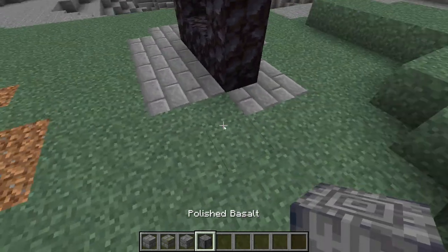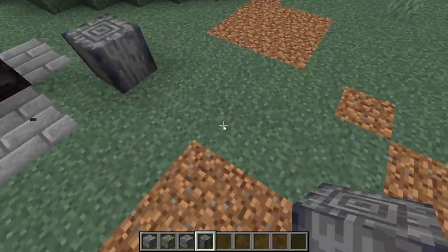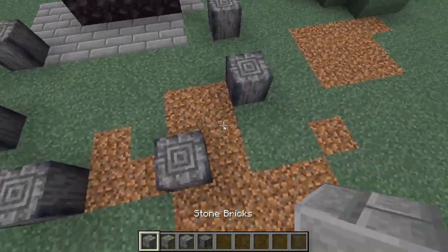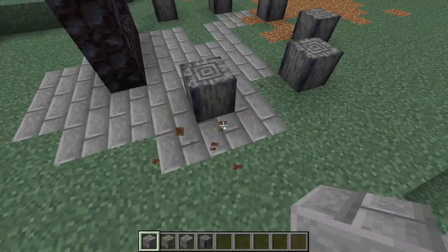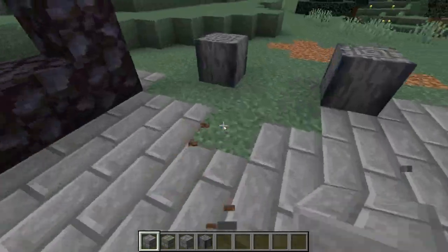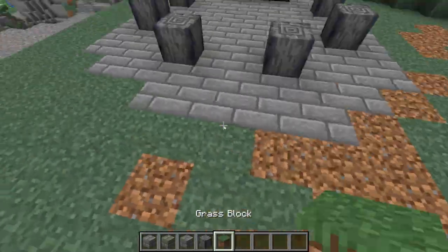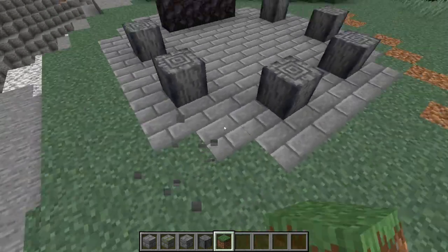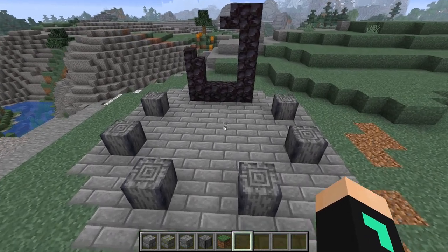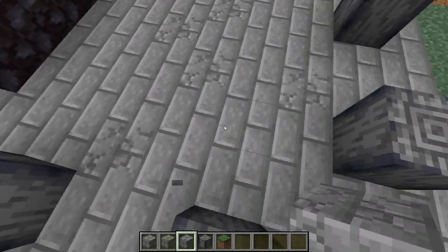We're going to place our altars first. Then we're just going to replace some of this with cracked stone and mossy stone.